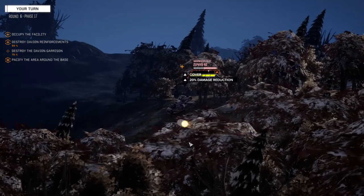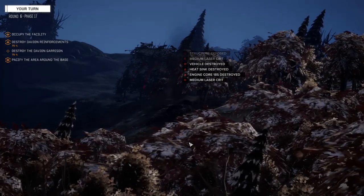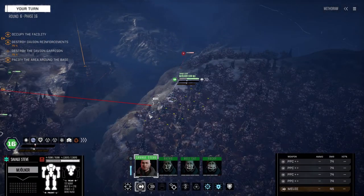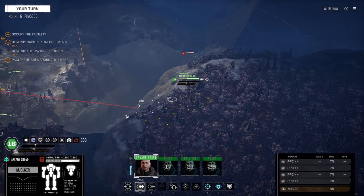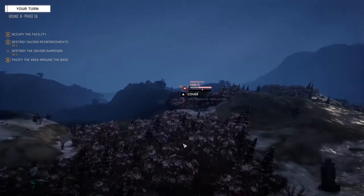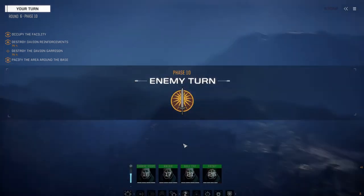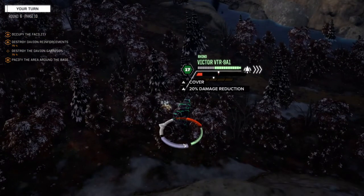No idea how much armor this guy's got. Let's blast this Zephyr and try to get him out of here. That should do it — yes, okay good. Enemy vehicle down. Now we can just focus on this other one. Actually I'm going to step out of the trees to give a little better chance to hit. Not much better, but we're going to fire.